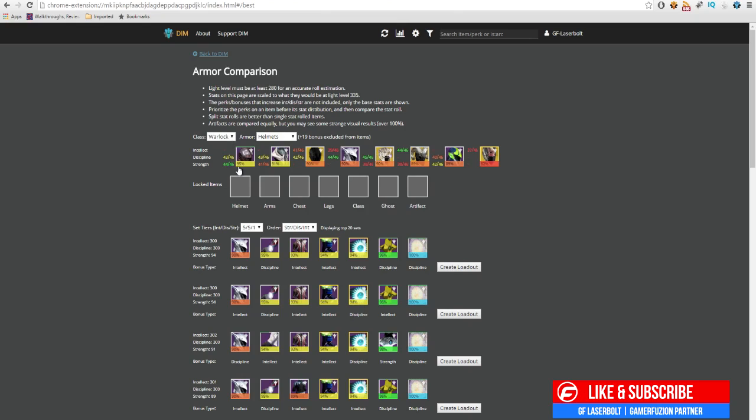If you notice some helmets have both green and yellow, that's because depending on what stats are selected — for example, this one is 90 out of 43/46, giving me 95 — but if I select strength and discipline, then it'll be able to hit 44 and 46, making it a tier 12 helmet. Same thing with several of these helmets here. So depending on what type of build you want — whether that's 5-5-1, 5-5-2, or something else — the tool adapts accordingly.